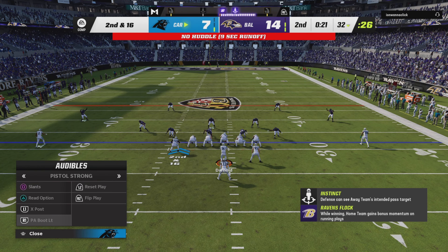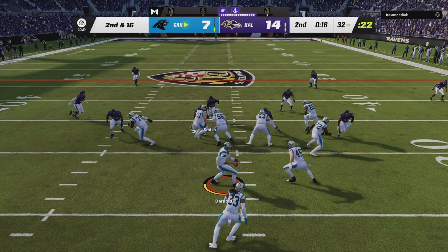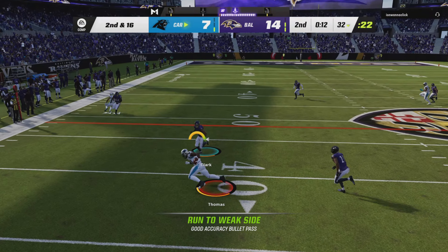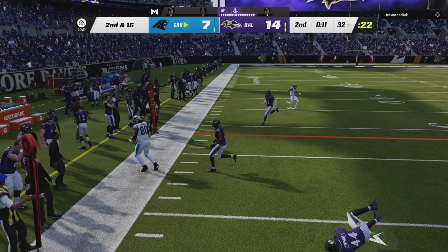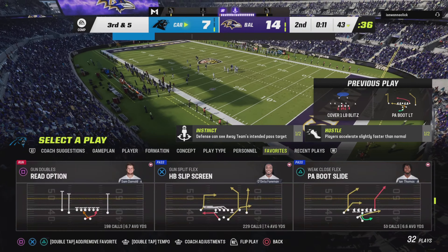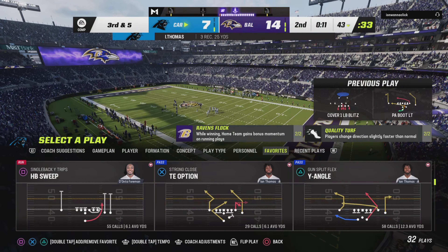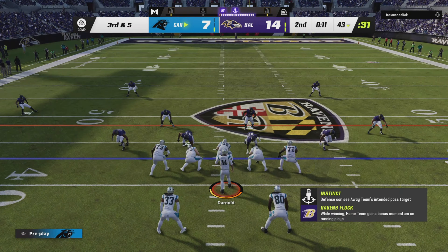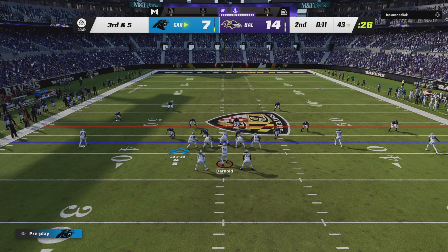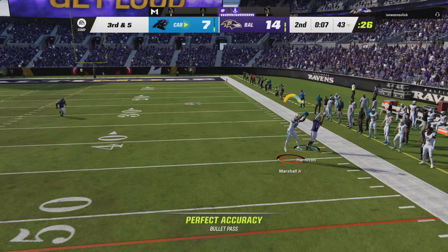Work to be done here on second and 16. They'll fake the handoff, now Darnold — pass complete — Haynes-Thomas going across the middle, and past the 40 before he's out of bounds. They get 11 back on that one, it leads to third down. That was yardage they needed after the sack on first down. They didn't get all of it back, but now they look at third down as a manageable situation.